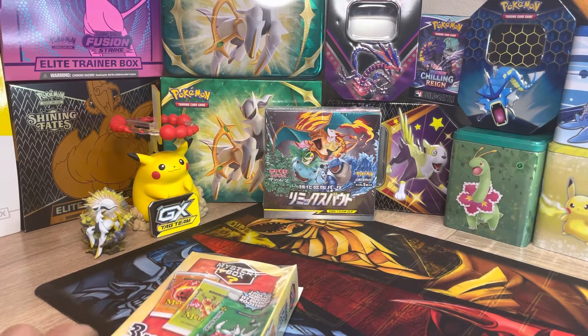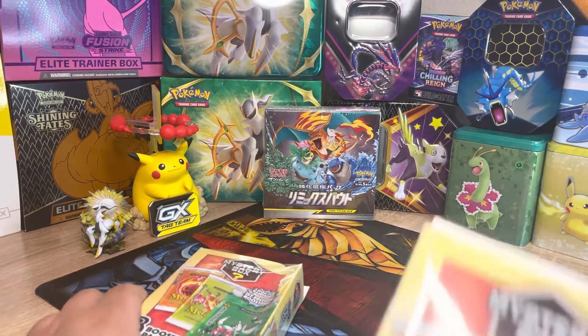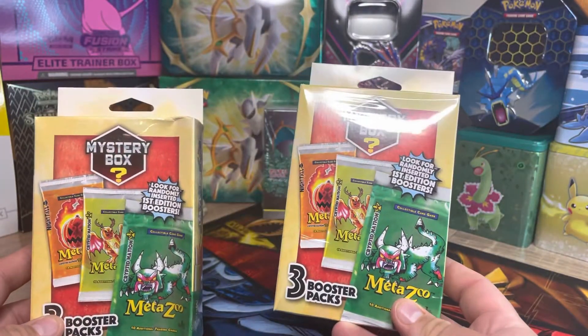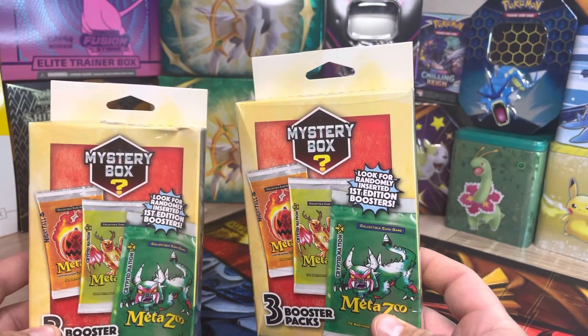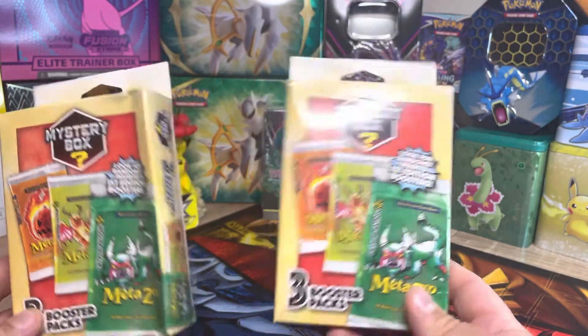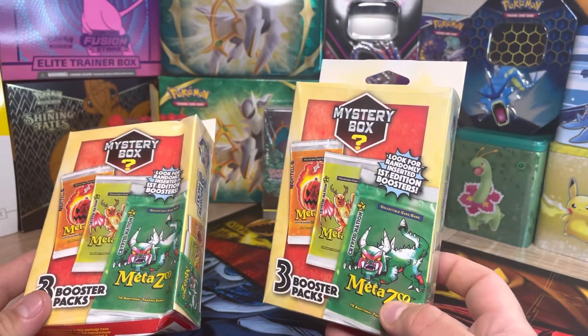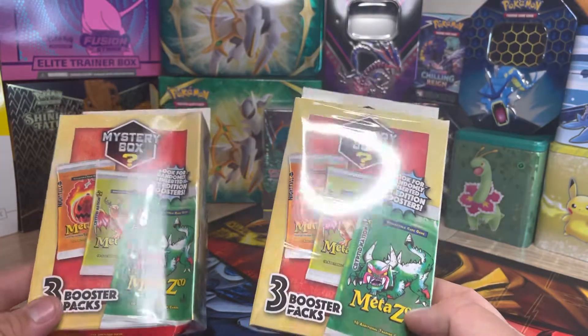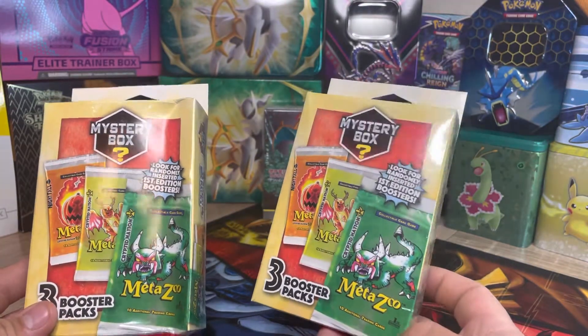Hi guys, welcome back to my channel! Today we're going to be opening mystery boxes from Metasuke. We just got this mystery box from Walmart — it comes with three booster packs. It says to look for a brand new insider first edition booster. I do have a Crypto Nation first edition blister pack in my CEO collection, so we're going to see if we get lucky and get first edition in this one.